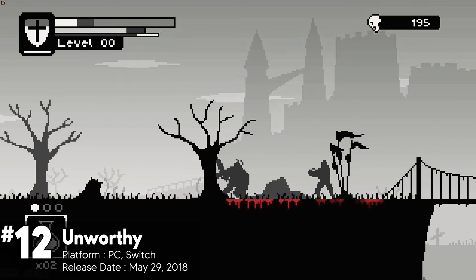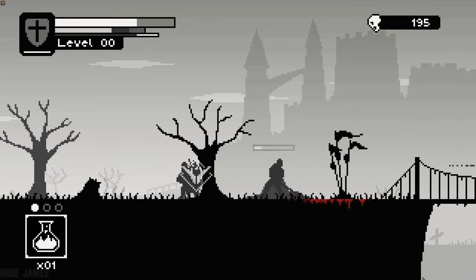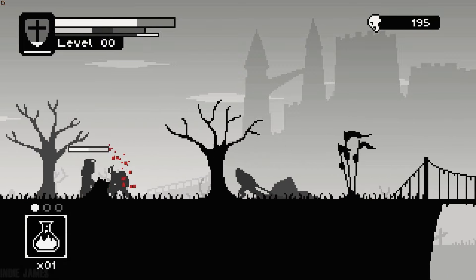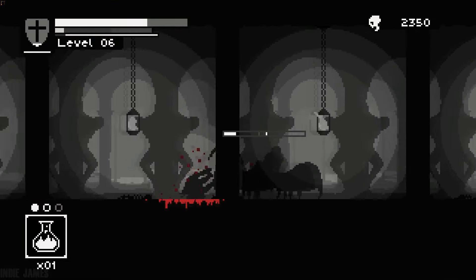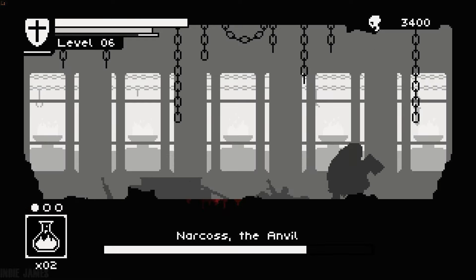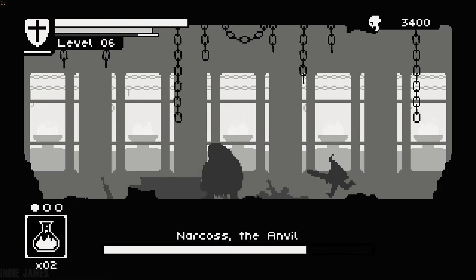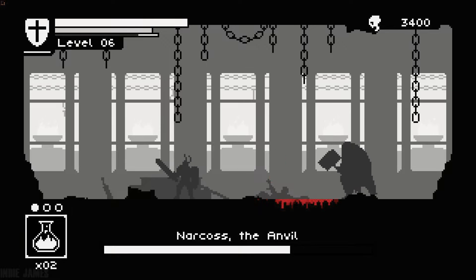Unworthy is a challenging Metroidvania platformer heavily influenced by Dark Souls, requiring players to adapt to its unique combat style. The game features a dark, grim setting where you must escape the afterlife and collect fragments of a great bell to find salvation. Combat is centered around timing swings and rolls, with no jumping or physical depth, making it tough but rewarding for those who master it.